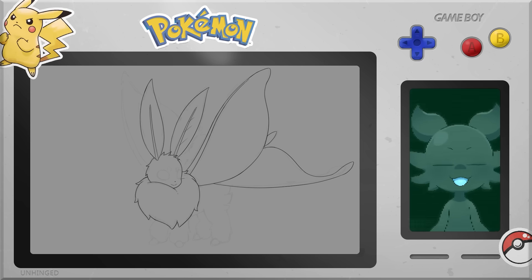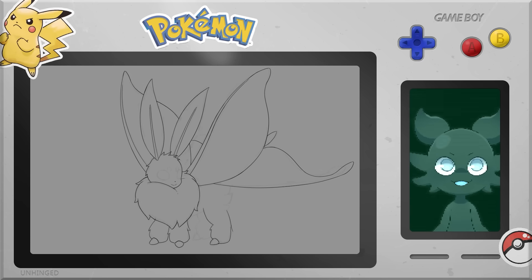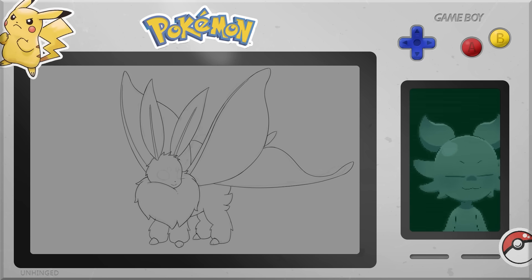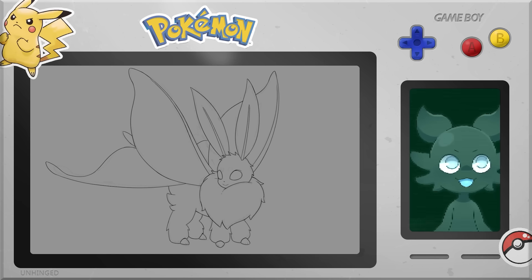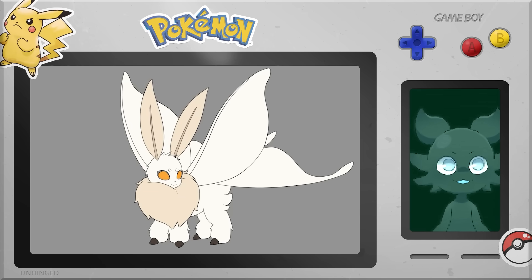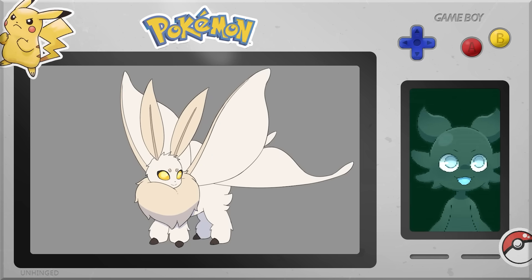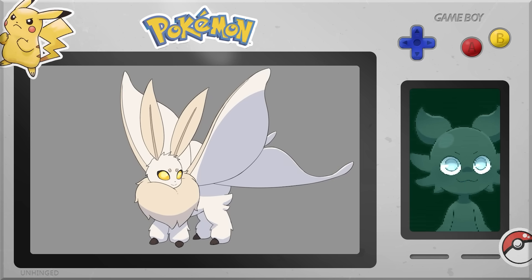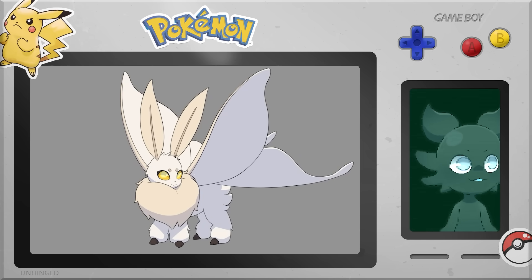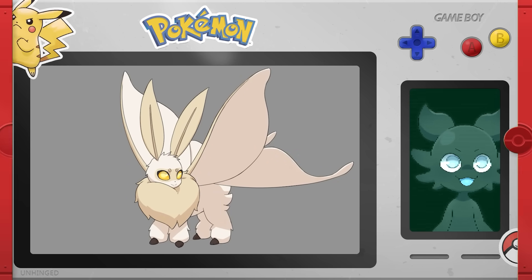I gave it a big, fluffy exterior with big fluffy legs and little moth talon claws. I also gave it giant moth wings, and instead of ears, I replaced them with moth antennae. I wanted it to look more bug-like and mothy rather than having regular Eevee ears. Let's see how it turned out.